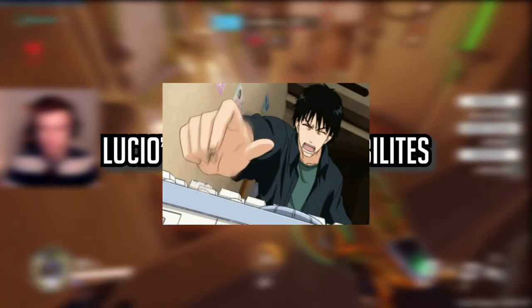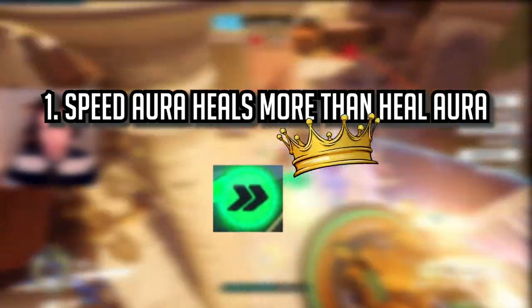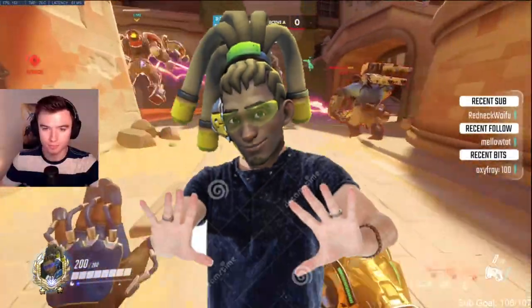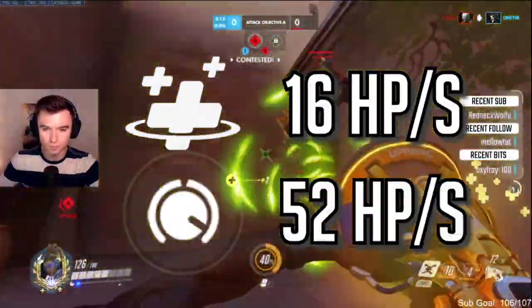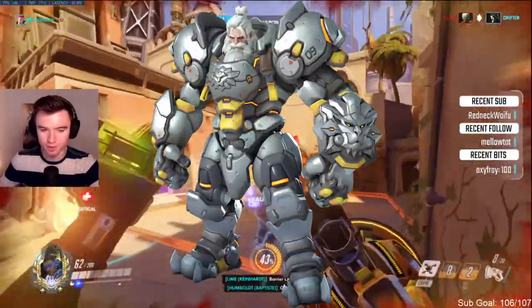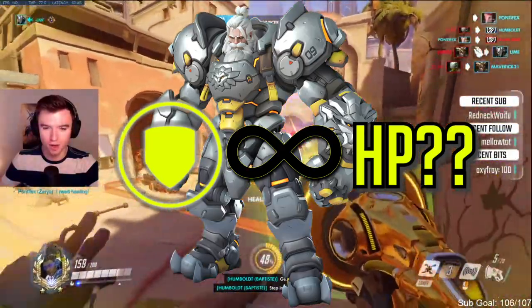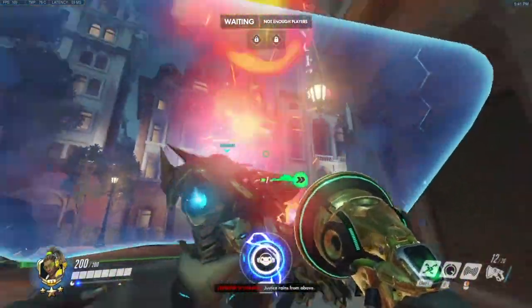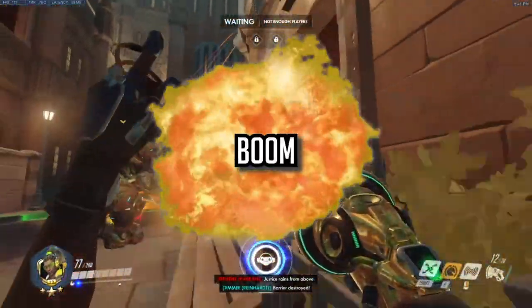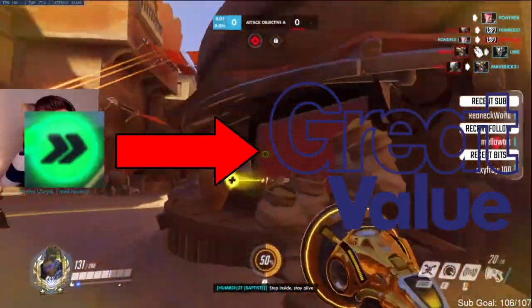Since Lucio is a button-spammer hero, here are some priorities so you can get the most value out of your button spam. Priority 1: the speed aura actually does more healing than the heal aura. Lucio's healing aura does 16 healing normally and 52 on amp for 3 seconds. While Reinhardt can take 550 damage before dying, a wall has infinite health — so if you amp the speed to get him behind a wall, he takes infinite damage without dying.